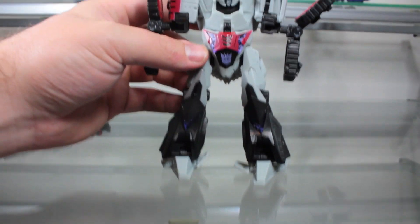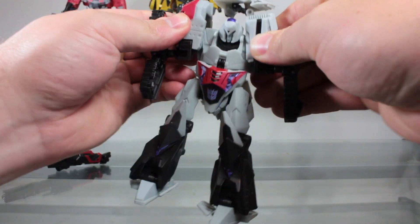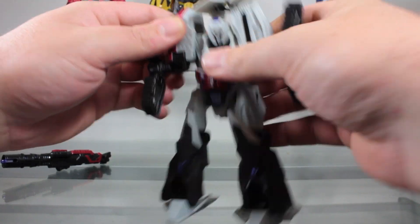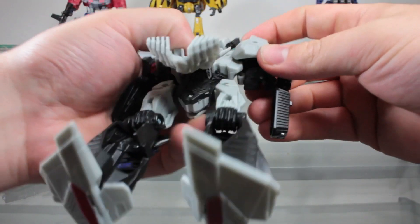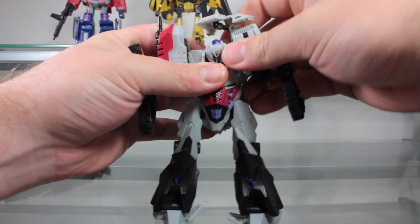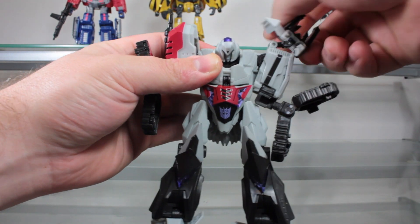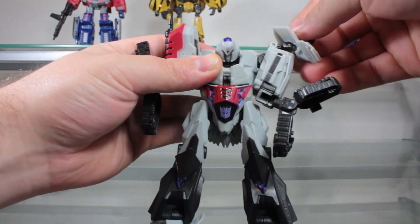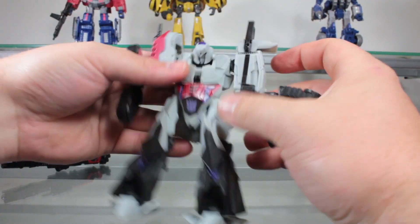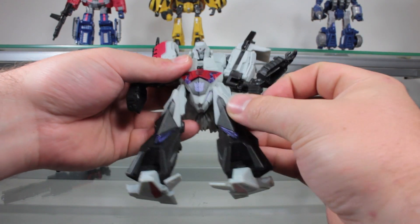Separate out the arms — the arms were straight like this — just pull them out to the side, this piece will somehow fold away. Then fold out the halves of the hands on each side.